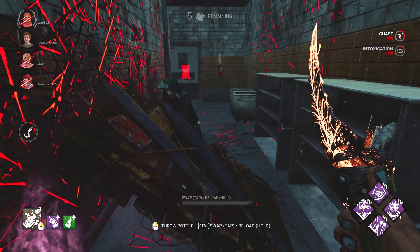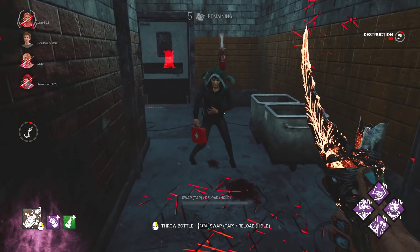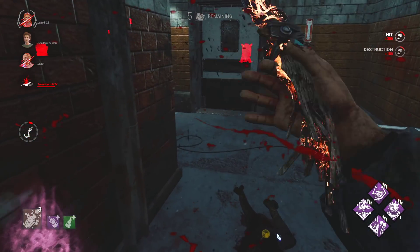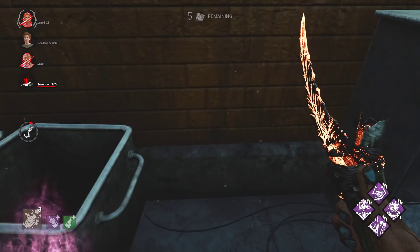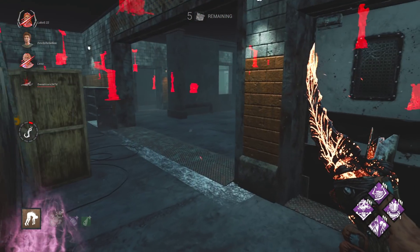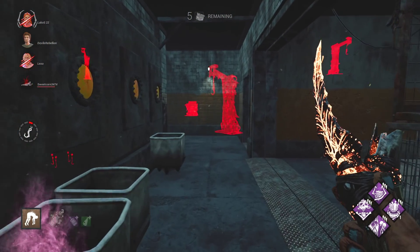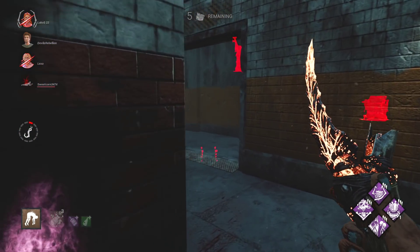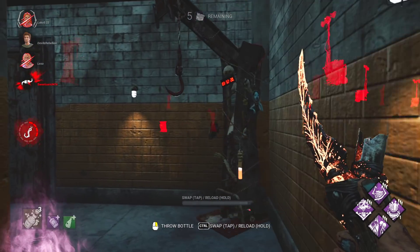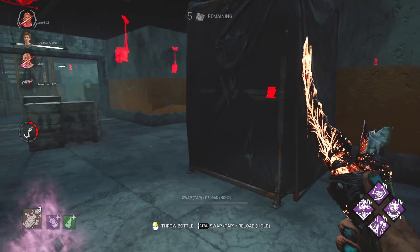It looks like you can still get people through the wall. I don't know why they waited there so long — maybe they wanted to flashlight save or something. You can see on the left the circular new icon — it shows how many hooks you have.